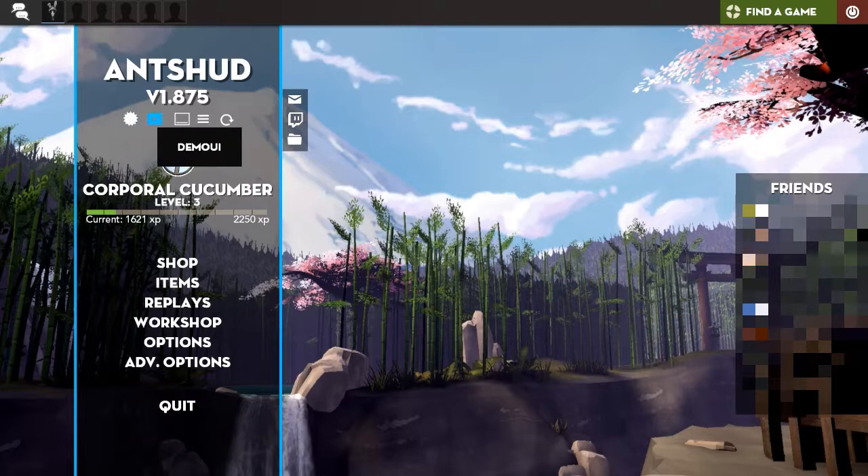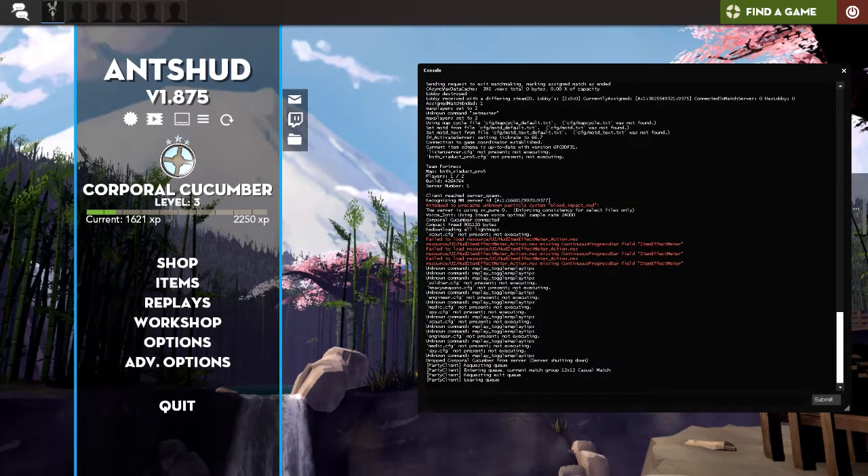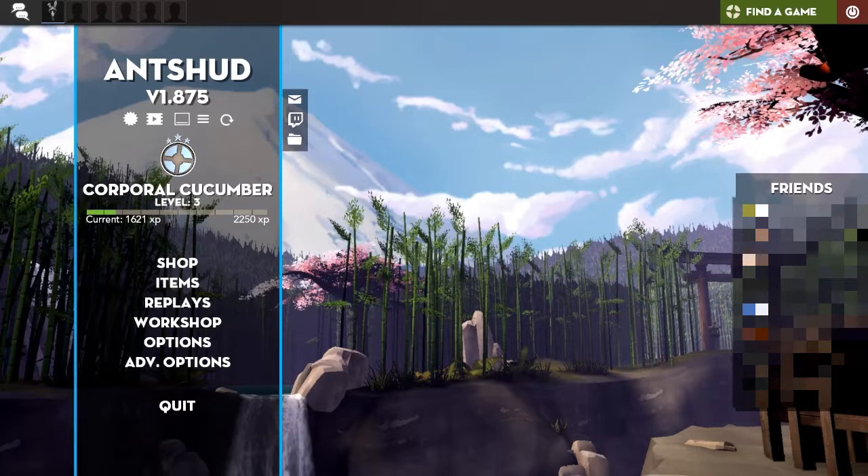You've got quick access to achievements, the demo UI, and the min mode toggle — though I couldn't get that to work even with reloading the HUD. You've also got quick access to the console, which is nice. On the right there's a friends list — I've blocked it out in the video for my friends' privacy, but it's a see-through box with friends and their profile pictures in the HUD font. It shows your name and your badge — I've obviously not played a lot of TF2 since the updates came out.